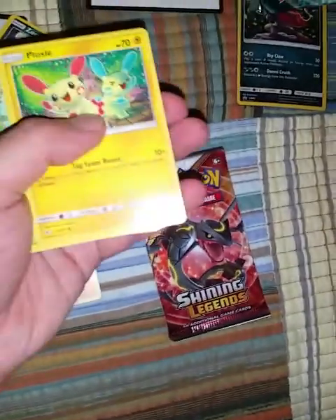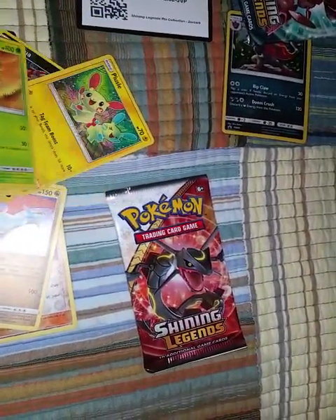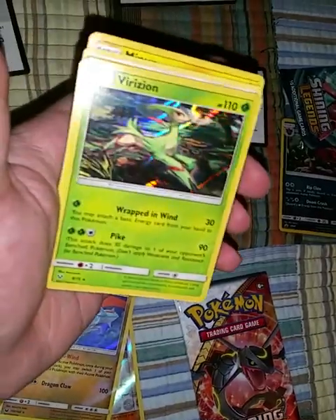I can't get all these cards out of the pack, guys. There's still one in here that I can't get out. But it's the code card. Another white code card, guys. It's usually a good sign. Zora. Plusle. Bulbasaur — that's a cute card. Ivysaur. Reverse holo Ivysaur. We got two Ivysaurs, guys. What in the world? Virizion! That's pretty lit, dude. That's a pretty sick card, guys. I don't have that. I guess I'll take it.